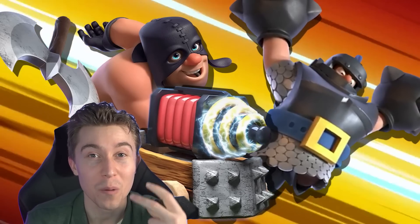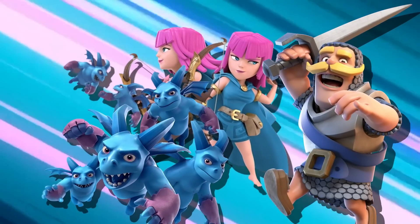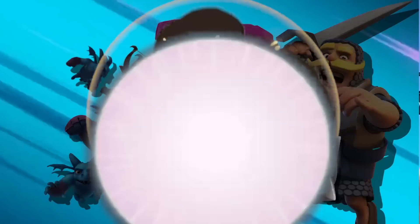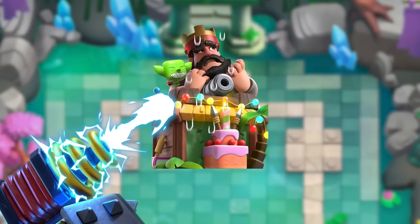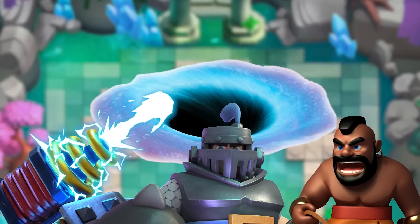And once you hit double elixir this deck begins to dominate. You'll be able to afford a gigantic push with a mega knight, sparky, and executioner for anti-air answers. When your opponents with cheap cycle bait cards try to distract your push, your excessive amount of splash damage will instantly remove all their distractions, allowing your sparky, mega knight, or hog rider to hit your opponent's tower.